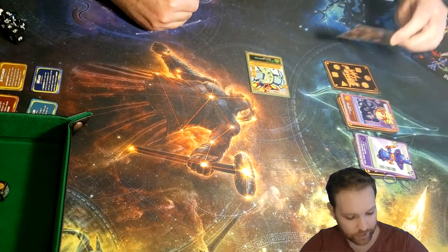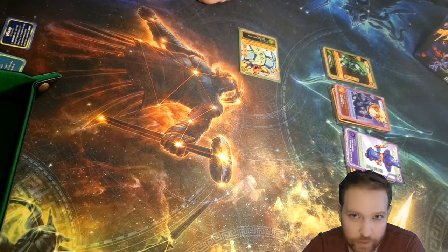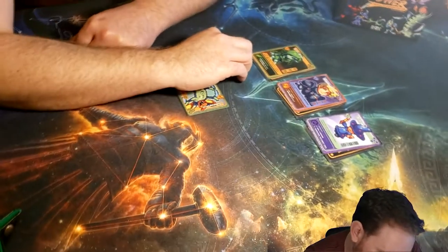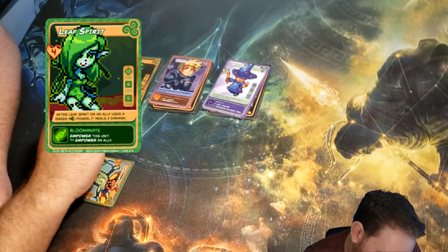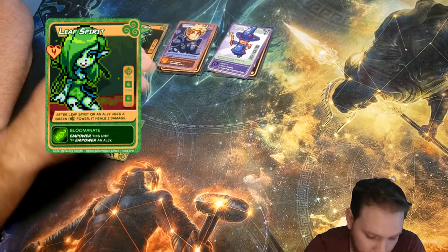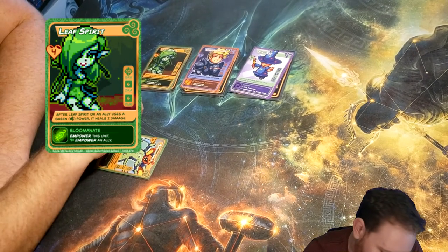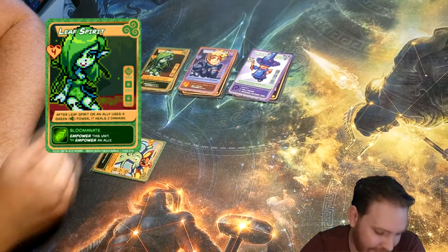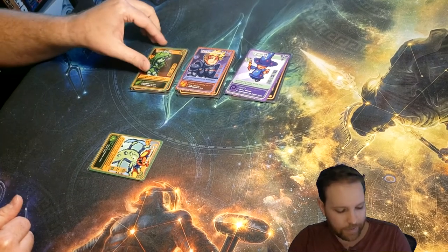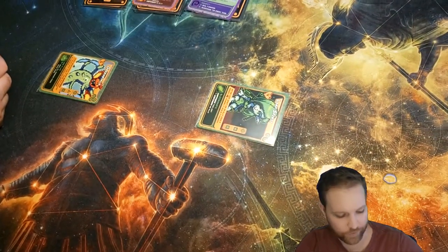We should have flipped up the next card to reveal it — you can do your action and your recruit in either order. We've got the Leaf Spirit as the new unit who came up. After Leaf Spirit or an ally uses a green power, it heals two damage. So you could take that — you could recruit her — or maybe you draw her because you wanted to use her power later in the game. Her power is called Blumenate, which empowers this unit and possibly one or more allies. I think in this case maybe you want to recruit her, so we'll put her into a ranged position.